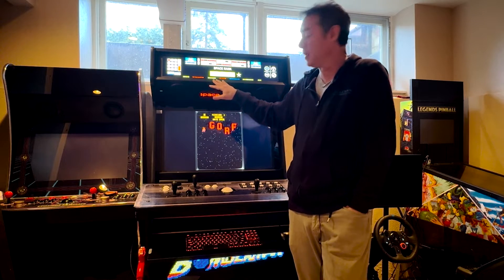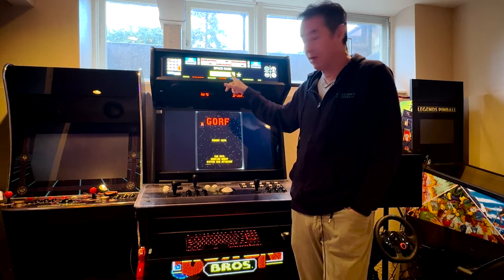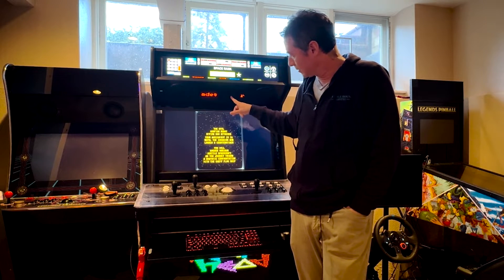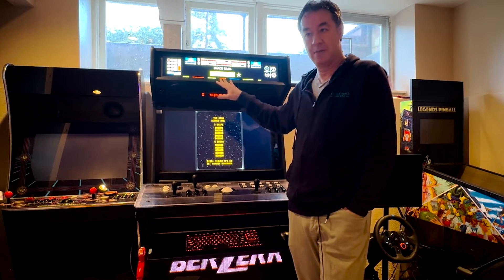So in this example, when I'm playing GORF, I can actually change the PixelCade marquee to match the level. And if you have a PixelCade dot, I can display the rank on the PixelCade dot display as well. Again, this works on both LED and LCD. Let me give you a quick demo.